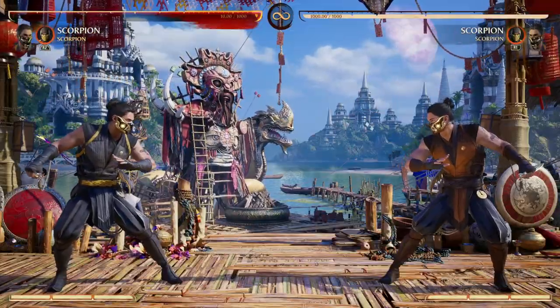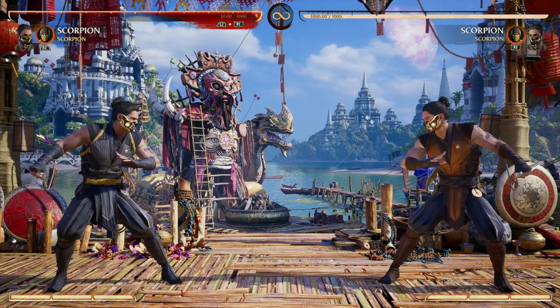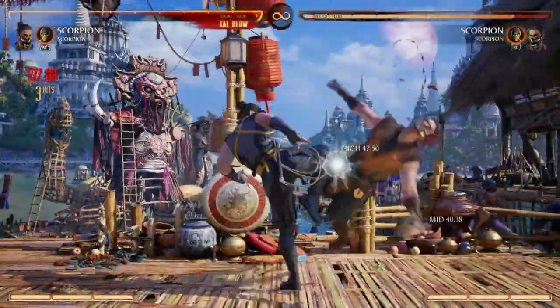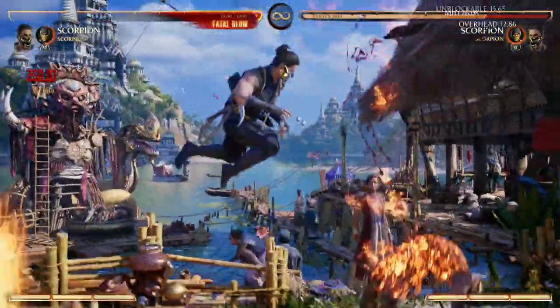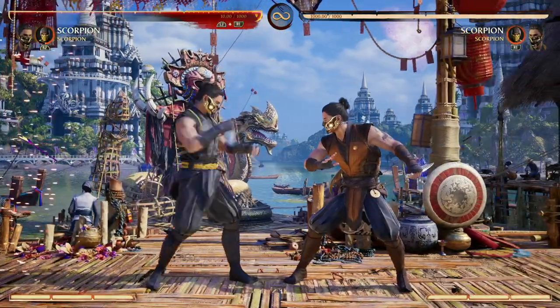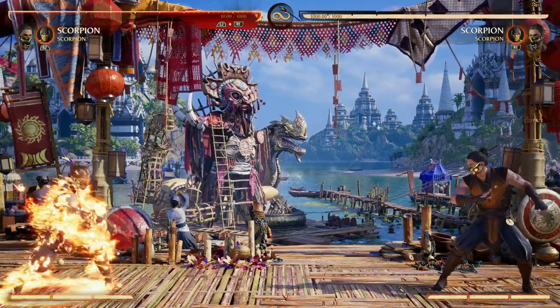Believe it or not, I love to run double Scorpion, and the main reason is for combo continuation, which Scorpion as a cameo offers highly. Not only that, but a great tool that cameo Scorpion offers is his back cameo move — a full screen reset, which can be great for throwing your opponent off guard to do your teleport move.